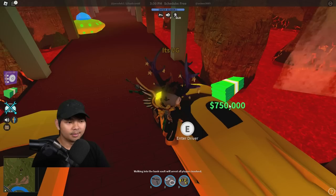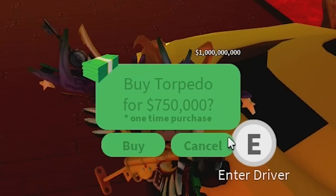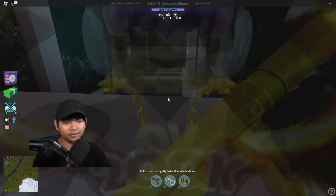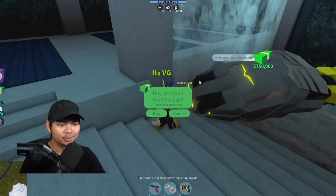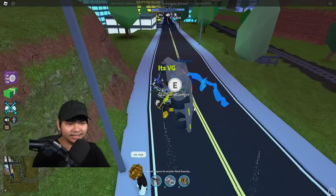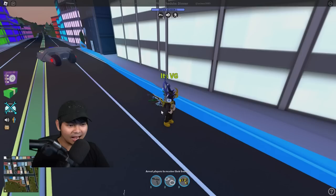Let's go over here and buy the torpedo inside the game. Buy the torpedo for 750,000 — just go and click buy, just like this. I just bought the torpedo and we're driving it! Oh my god, that is crazy. Let's also go over here and buy the arachnid. Buy arachnid for 750,000 in the game — click buy, just like this. I just bought the arachnid already. We got the OG car right here — let me buy that McLaren.